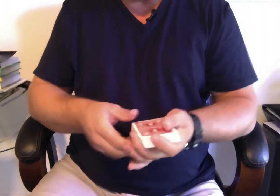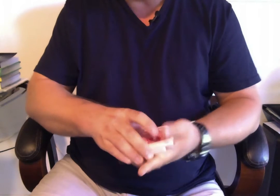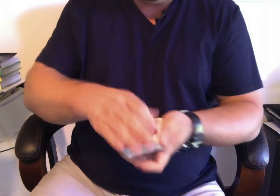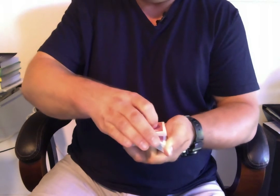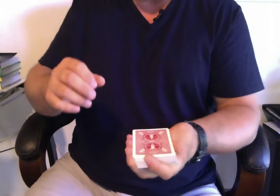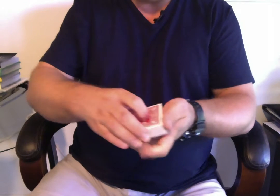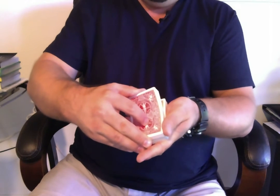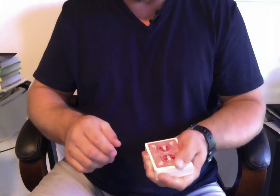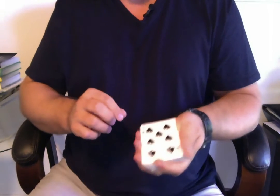For trick two, I would hand these cards to somebody, have them mix them, take out a card, maybe even cut, and remember a card — but who has that kind of time, right? So I'm just going to riffle down the cards like this, and you just say stop and remember that card. And now I will surreptitiously — that means pretend to mix the cards — and that should be enough. Let's just say for expediency purposes that you picked the seven of spades. That would be trick number two.